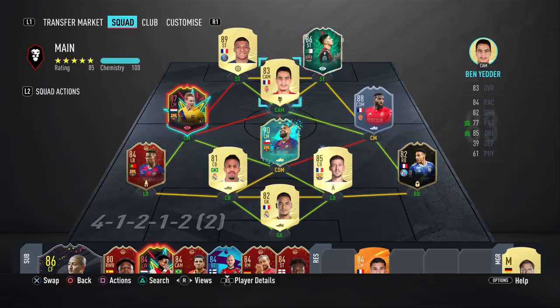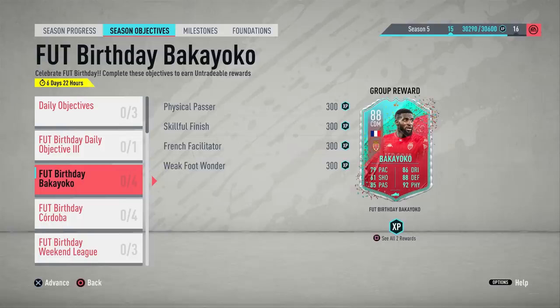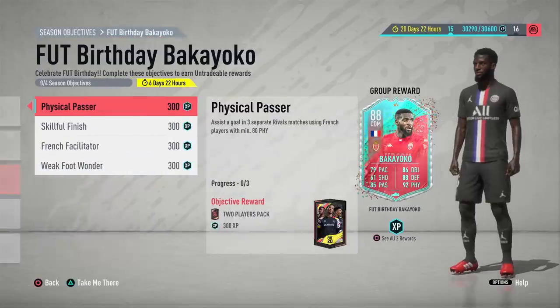Definitely complete this objective. It is quite hard to get another good player in this position in a team with Ben Yedda or Mbappe. A lot of you, maybe even off the bench, are going to want him. Make sure you complete him now so you're not regretting it in a few weeks. Now let's take a look at the objectives — what do we need to do to get this card?